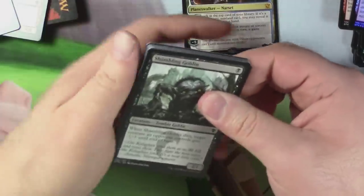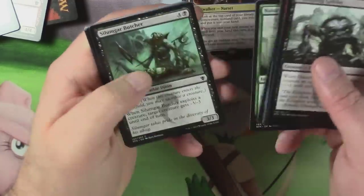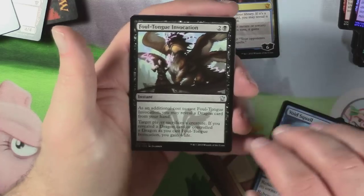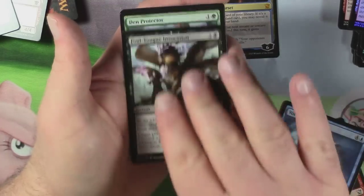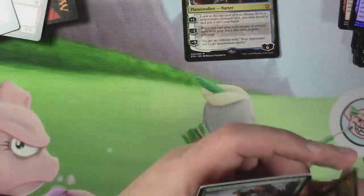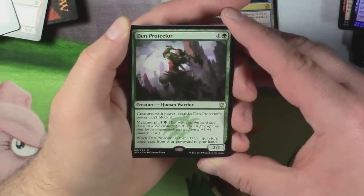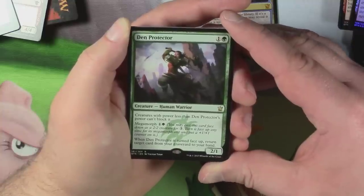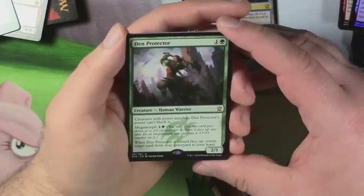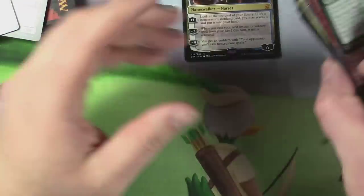Last pack — make it count. Starting with a Shambling Goblin — creepy little bastard. Dragon Lord Servant, Void Squall, Foul Tongued Invocation, and Den Protector. Two-one for one and a green. Megamorph; creatures with power less than Den Protector's power can't block it. When Den Protector is turned face-up, return target card from your graveyard to your hand. That does not seem bad at all.